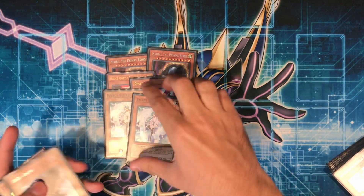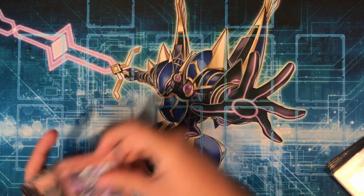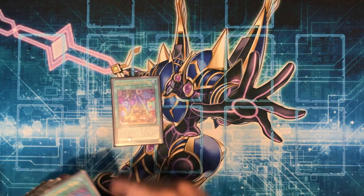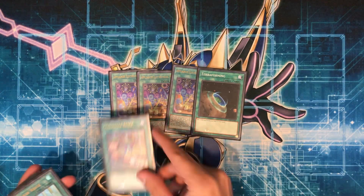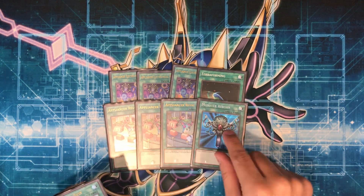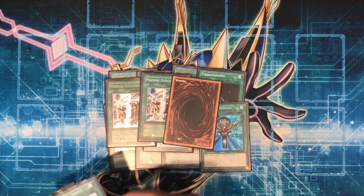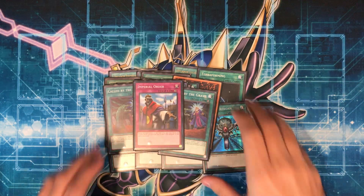It's more of a going-first variant, but hand traps are really needed. Gamma has some utility going first because you're reliant on a searching field spell — if your opponent Ashes it or something, you can Gamma. Speaking of the field spell, that card searches, which is why I like the Gamma and the Terraforming to get it. Plus three Reuse, one Monster Reborn, one Appliancer Test, triple Machine Dupe, double War of Thou, one for one, triple Call by the Grave, and one Imperial Order.